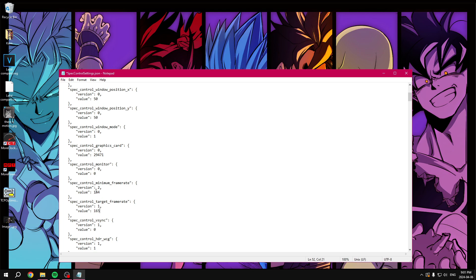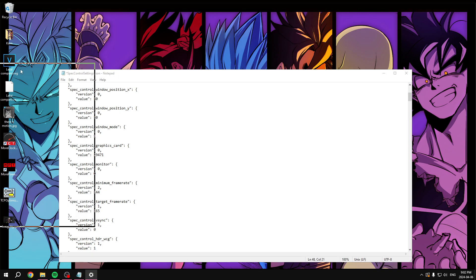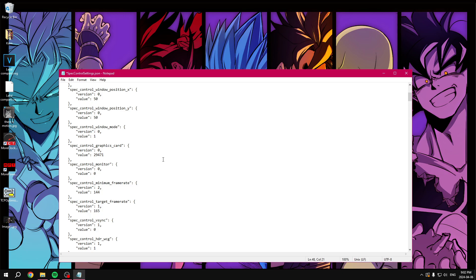If I set minimum to 144 and target to 165, I have a little wiggle room so the game doesn't have to instantly drop my 3D render resolution quality — the game will still look good and I'll have high FPS. For what to set your minimum frame rate to, I set it to the nearest refresh rate integer below my target. For example, in my advanced display settings my monitor goes 165 then 144, so if your monitor is 240 and the next is 200, put your minimum at 200. You can experiment with this — it's up to you.